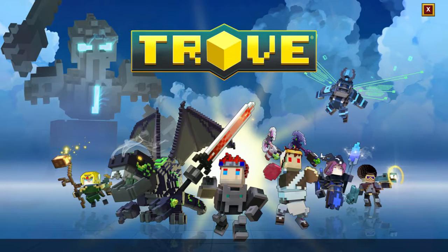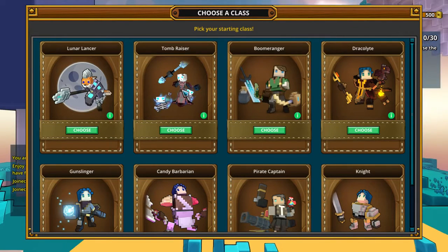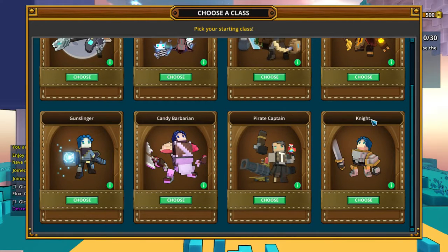Okay, what's happening? I'm excited. This looks really cool. Hopefully this sounds okay. So I can choose a class: Lunar Lancer, Tomb Raider, Boomerang — that one looks cool — Dracolite, Gunslinger, Candy Barbarian, Pirate Captain, or Knight.